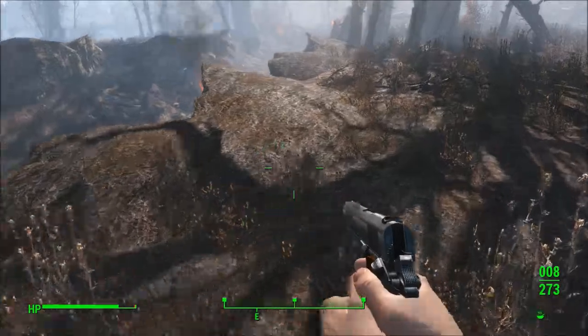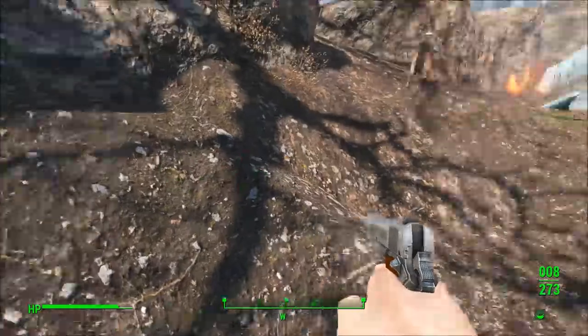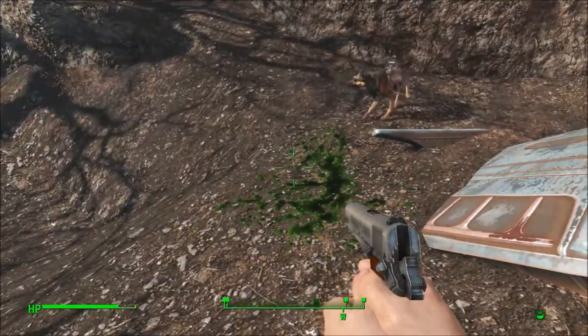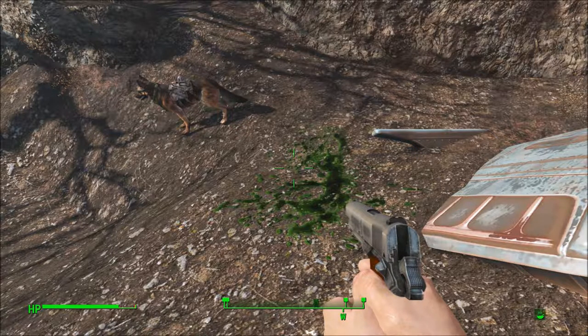It is an actual, genuine alien crash ship. Technically they don't look relatively the same as the ones you see in Fallout 3. However, they are loosely the same enough, and they're also referenced as the same sort of thing.